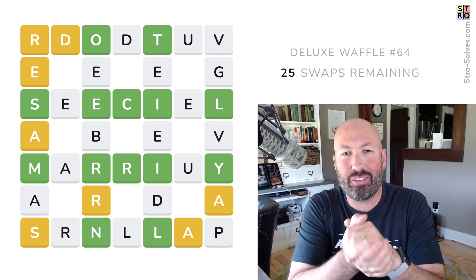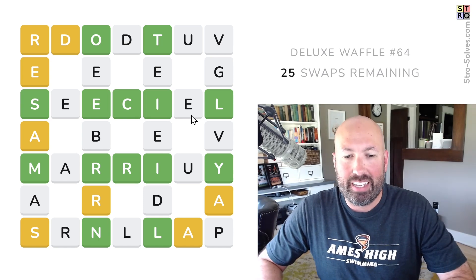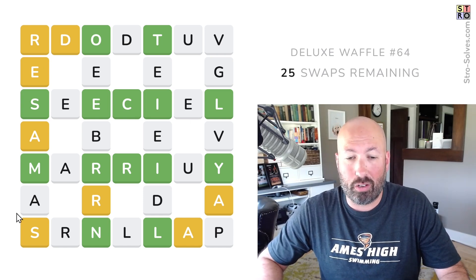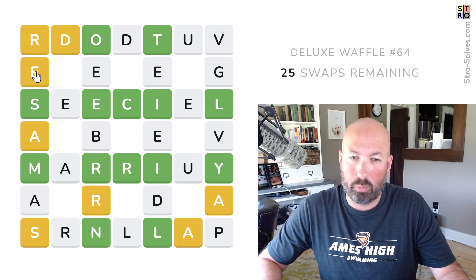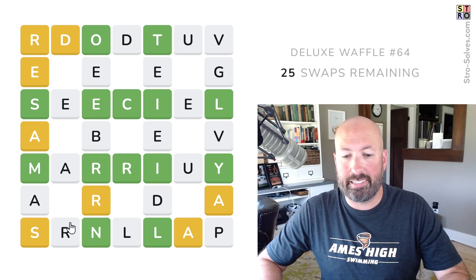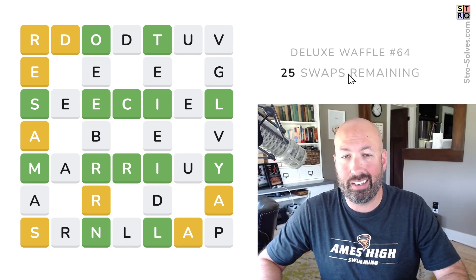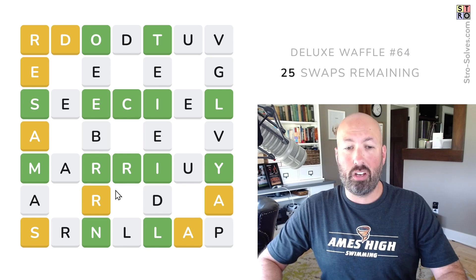I haven't done a waffle for a while, so I thought it'd be fun to look at the deluxe waffle for this week. If you're not familiar with waffle, it's kind of like Wordle on a grid, but we have all the letters already and we have to swap them around. The green and yellow works just like regular Wordle. The white is like the gray in Wordle, where it means it's not in the right word at all. We have 25 swaps remaining, and the goal is to do it in 20 swaps, ideally.